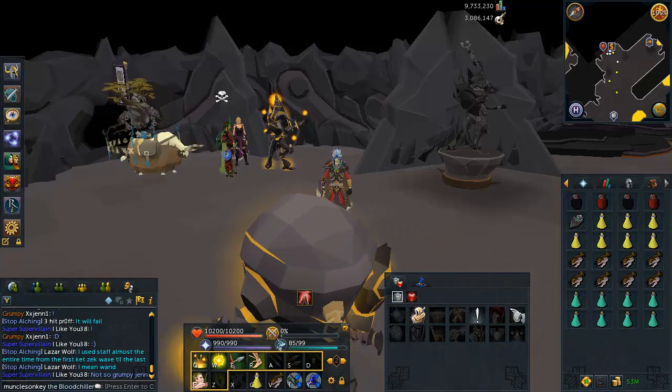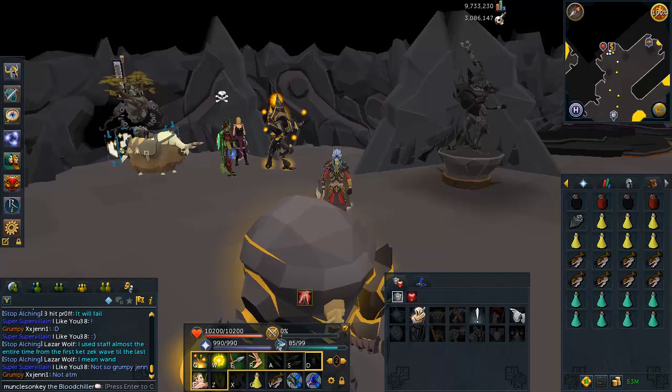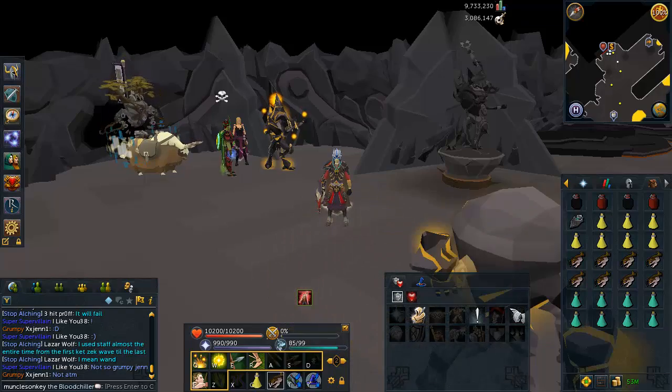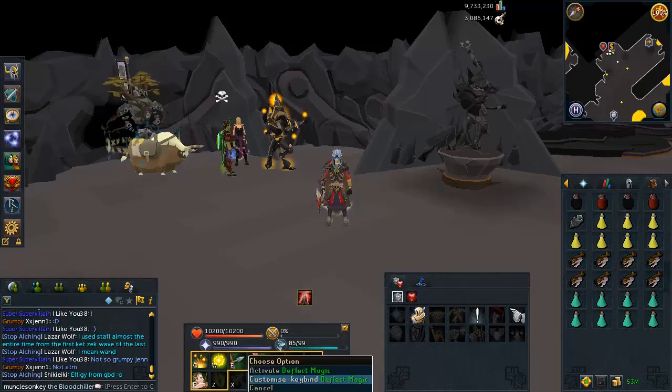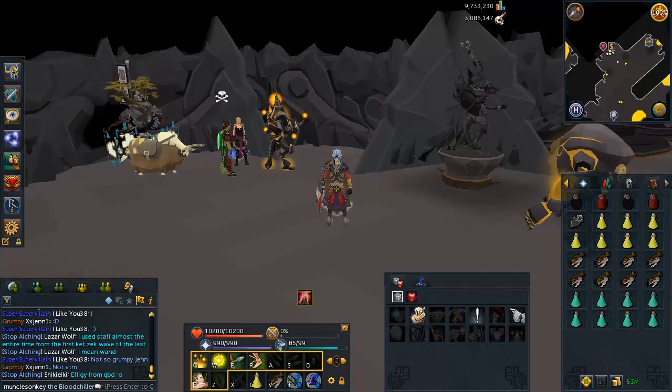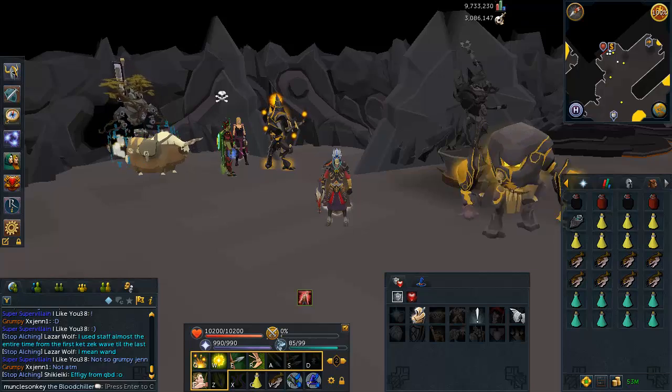For the ability bar setup, I'd recommend just copying mine. I use Revolution for the basics — I'd recommend you do too. Also make sure your food is on your ability bar just in case things get hairy. Have your prayers there too — you want Protect from Range and Protect from Mage. You won't be using these until Jad, but make sure they're ready so you can switch when Jad comes.